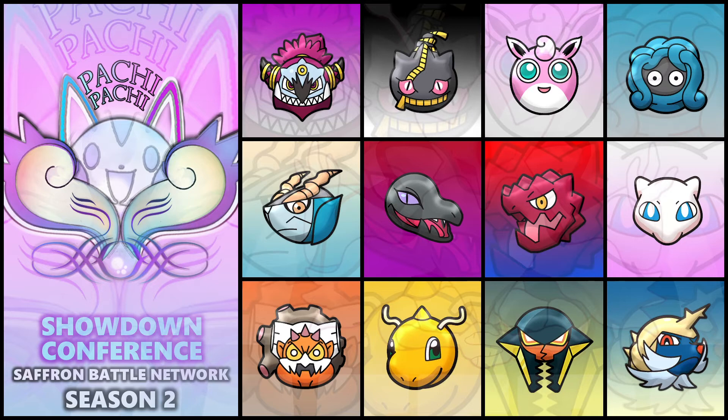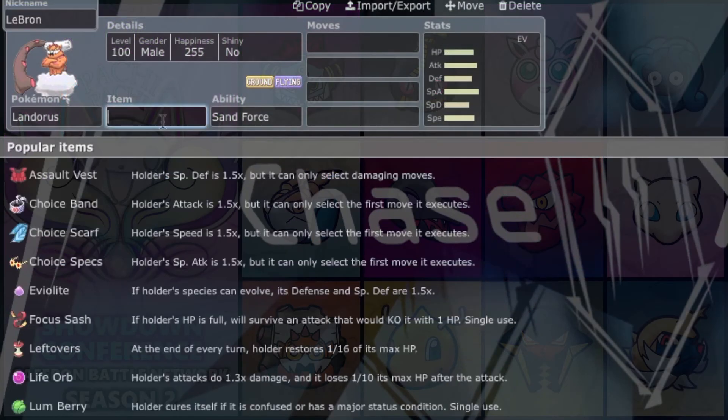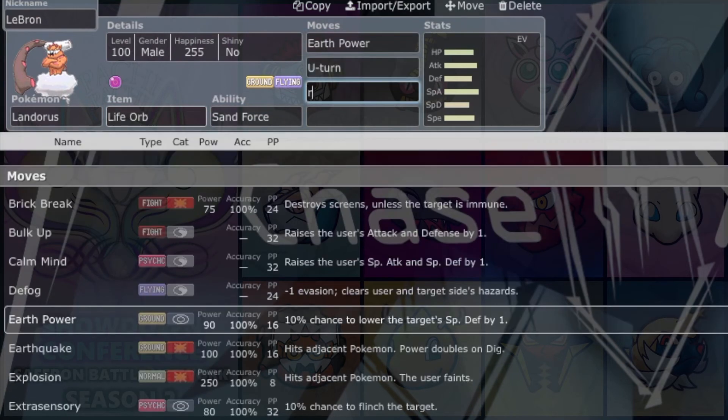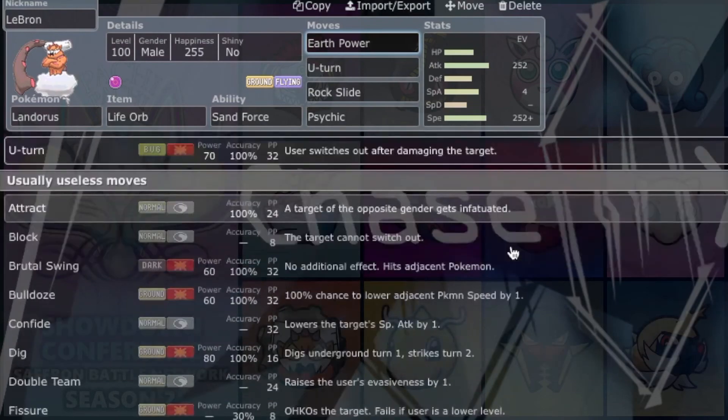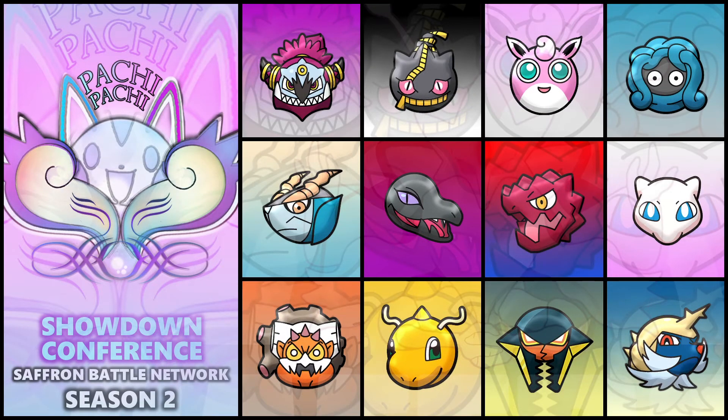We also got Landorus — not Sheer Force, but Sand Force, so I'm forced to run Sand Force. Base 101 Speed, base 125 Attack, base 115 Special Attack, decent defenses at base 89 HP, 90 Defense, and 80 Special Defense. If I had a sand setter, this thing would be really difficult to deal with because Sand Force gives it a 1.3 boost on Ground, Rock, and Steel type attacks. STAB Earth Power plus 1.3 is deadly. It gets U-Turn, Stealth Rocks, Defog, Explosion, Grass Knot, Extrasensory, Psychic, Knock Off, Outrage, Sludge Wave, Sludge Bomb, Stone Edge, and Swords Dance. Really solid Pokemon, and I'm excited to use it.